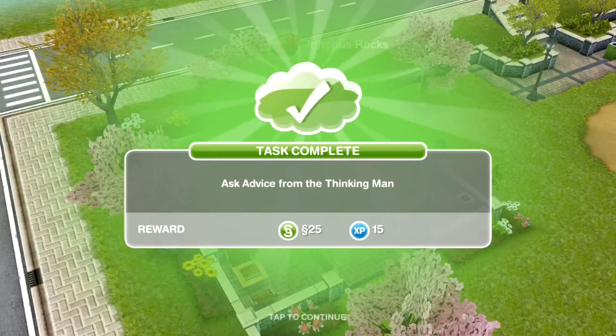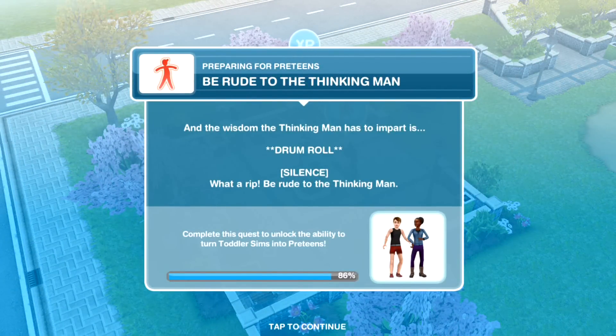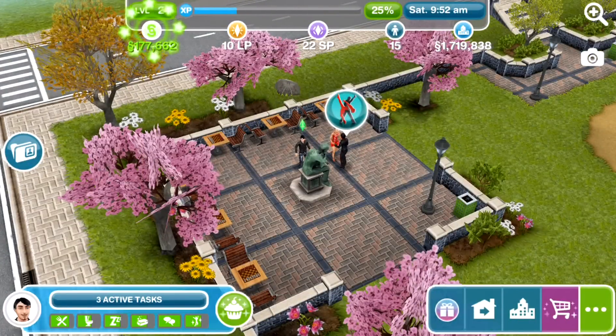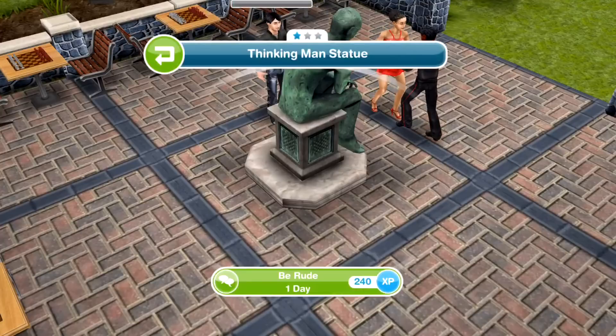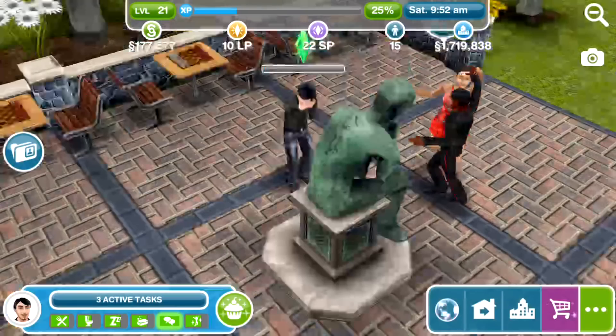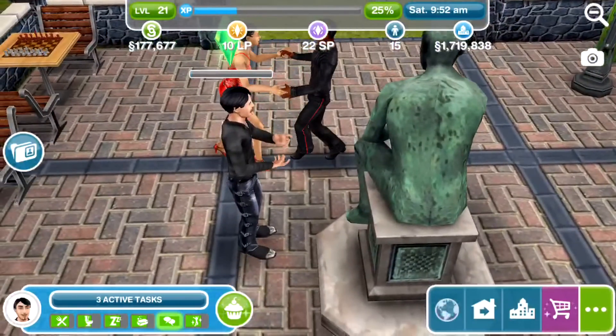The advice from the thinking man is now complete — I can't imagine he gave us anything worth knowing. Oh, there we go — the next task is to be rude to the thinking man. The wisdom he had to impart was... silence. Would we not predict that the stone statue said nothing? So now we need to be rude to the thinking man, which takes another day. We'll leave him being rude and be back when he's finished.